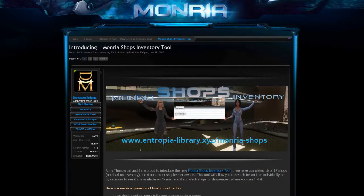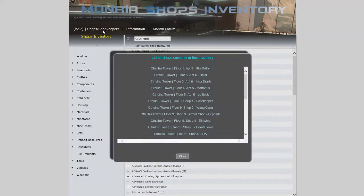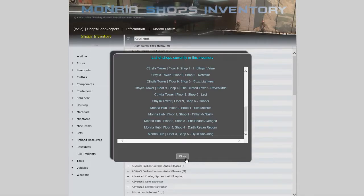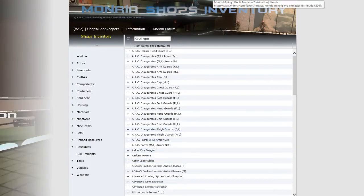Another feature I absolutely love about Monria is the shopping tool. You can search by item or you can search by purveyor. It appears to be updated all the time, because I bought a gun today that I found by using this tool. Absolutely one of the most useful items in the Entropia universe — it makes Monria worth coming to every single day. It shows the dedication of the team here on Monria.